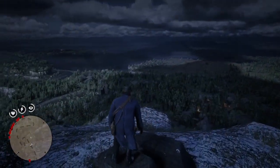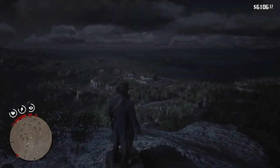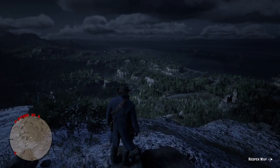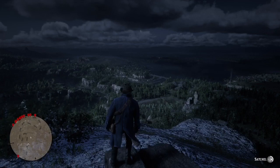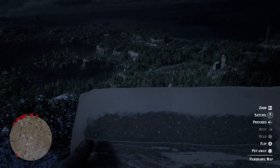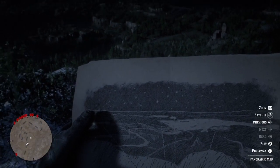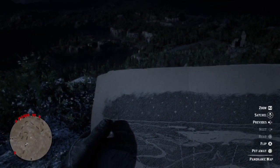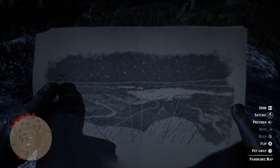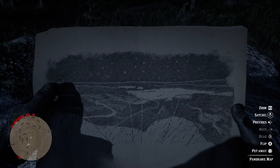Right here is the spot I found — there's just a little rock, and when you stand on it you can clearly see the place shown on the map. If any of you know which places these lines are pointing to, let me know. I also tried checking the directions of the arrows on the sundial thing, and I think one is pointing somewhere around the cabin near Emerald Ranch where the first UFO sighting was found.